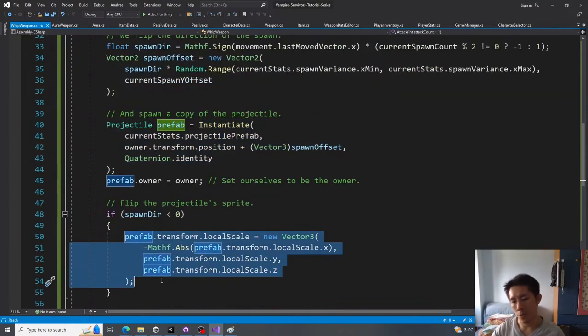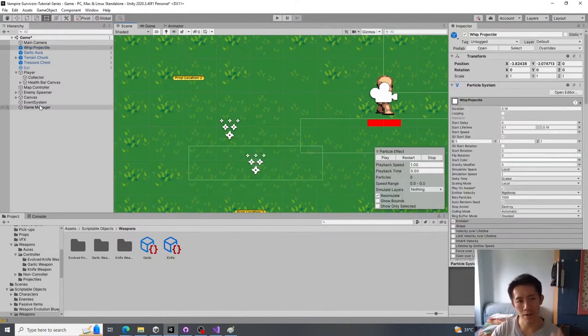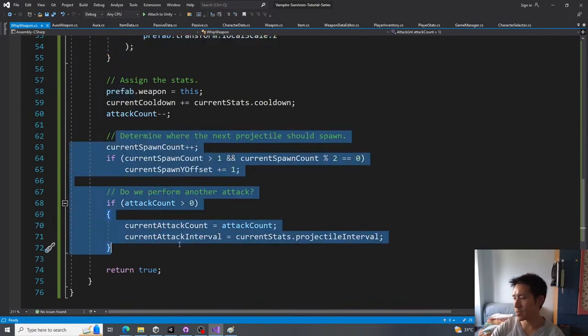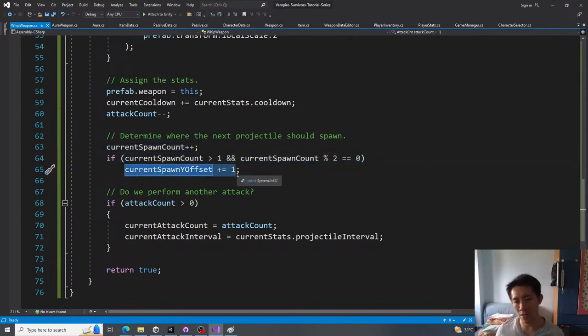The spawn count logic is largely the same as the standard projectile weapon, spawning projectiles one after another at the configured interval. The only difference is that every two whips spawned, the y offset increases. The whip is a projectile weapon that spawns a stationary projectile — it doesn't move, just plays its animation and disappears.